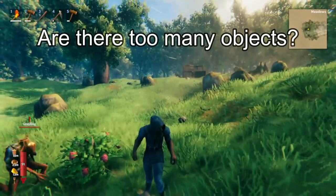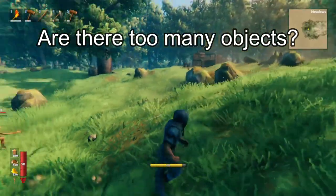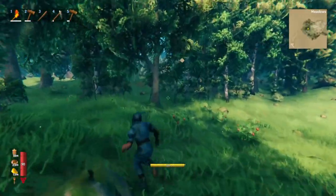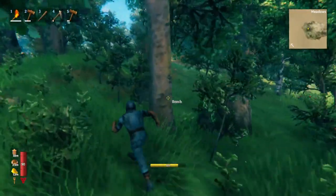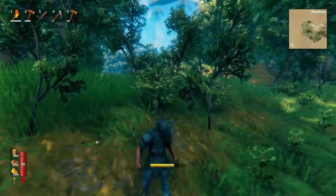The second factor to consider is how many objects are in the area. This area is not only pretty flat but it's also pretty empty. Whereas if I wanted to build a house here, I'd have to cut down all these trees — there are all these hills. It's just problematic. Not ideal.